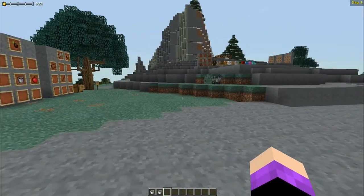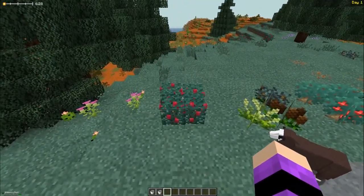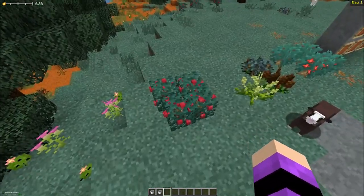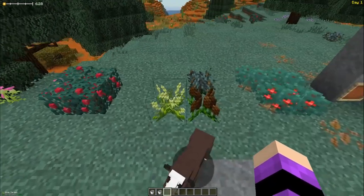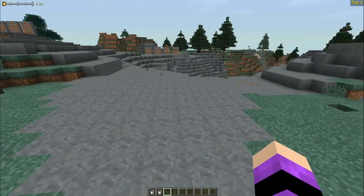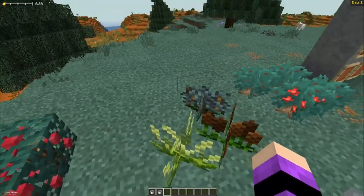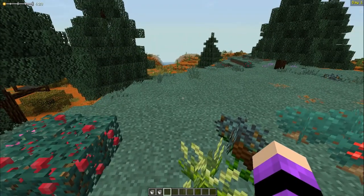When you first spawn, look for food. Berry bushes are among the best early food sources — you can break and replant them at your base. Be aware that animals will eat your crops, so protect them. Pam's garden plants are also a great food source; just break them to get multiple pieces of vegetables and fruits.